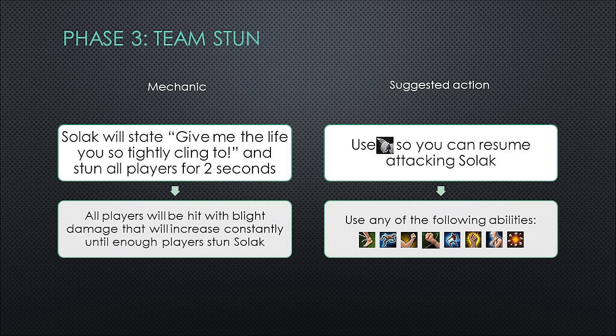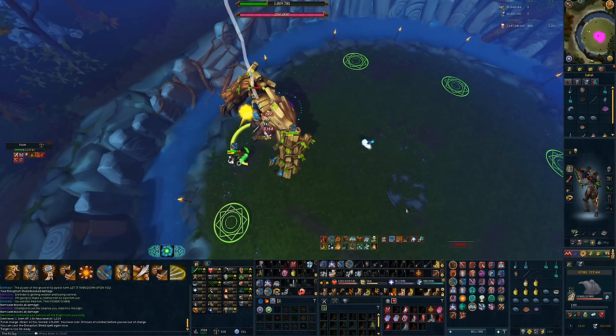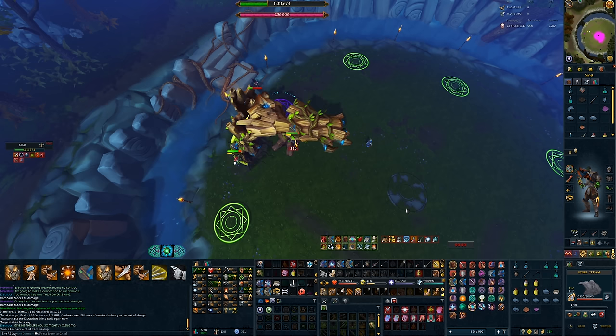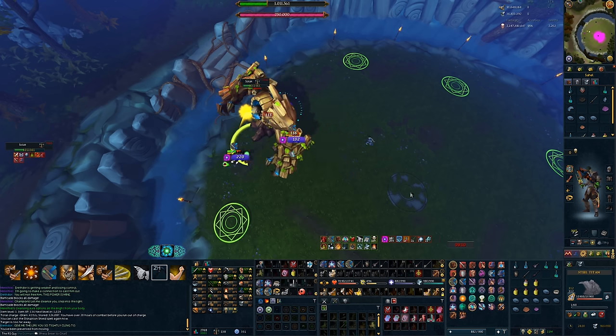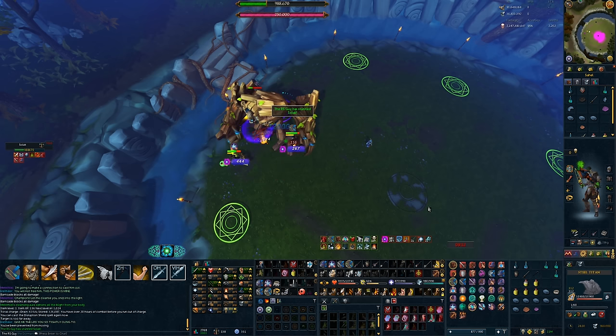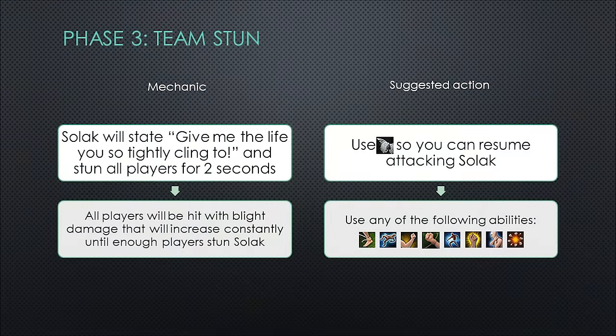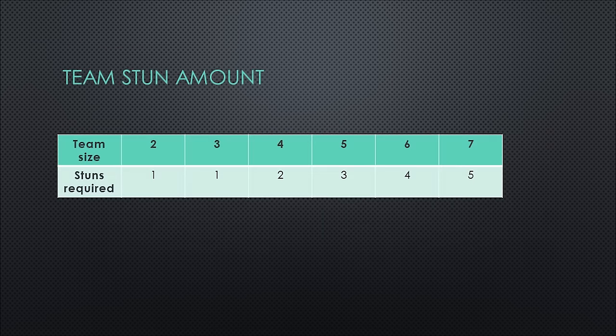The team stun: Solak will state 'give me the life you so tightly cling to' and stun all players for two seconds. All players will be hit with increasing blight damage until enough players stun Solak back. As soon as Solak stuns you, use freedom to resume attacking, then follow up with any of your stunning abilities. The number of stuns required is your team size minus two, with a minimum of one. Stuns with the flanking perk still work. As a general rule, everyone on the team should try and use a stun.